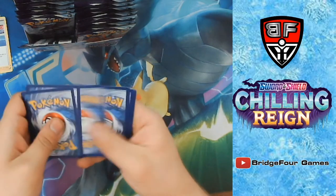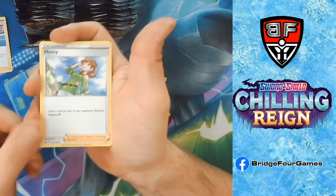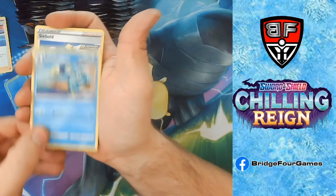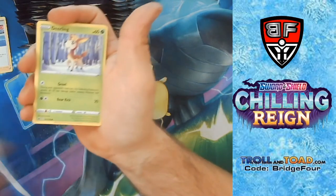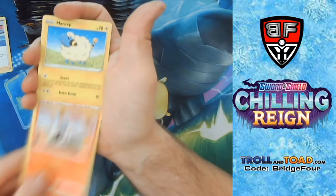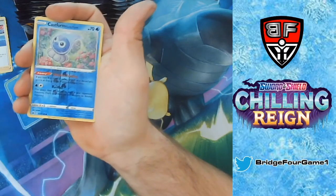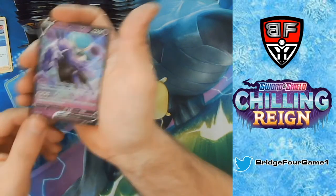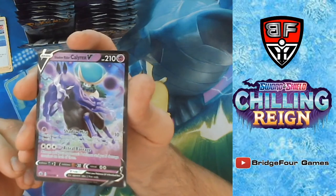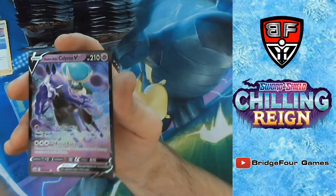Metal Energy, Honey, Drizzile, Seabold — I think that's how you say that — Delibird, Larvesta, Mareep, Heracross, a Reverse Holo Castform, and — ooh — Shadow Rider Calyrex V! That's amazing, that's a great pull.